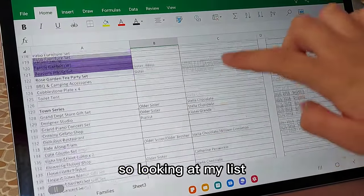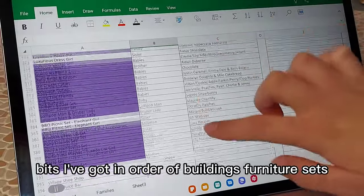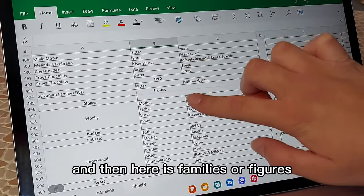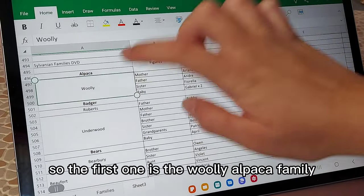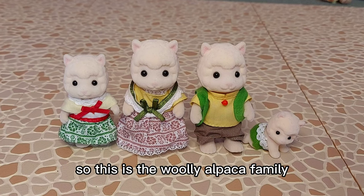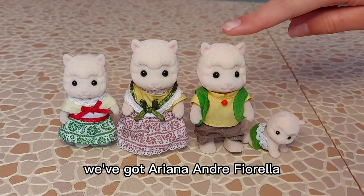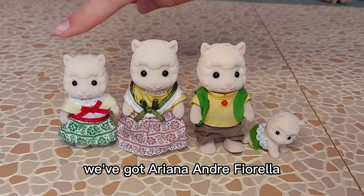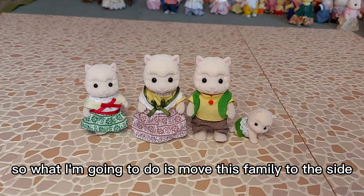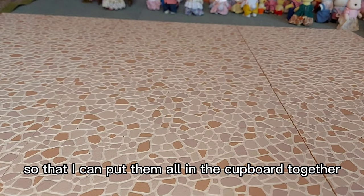Looking at my list — I need to scroll down to the families section. I've got things in order of buildings, furniture sets, and then families and figures. The first one is the Woolly Alpaca family. We've got Ariana, Andre, Fiorella — I think that's how you say it — and Gabriel.